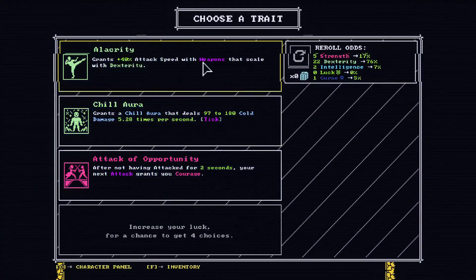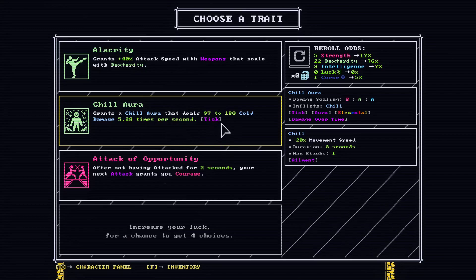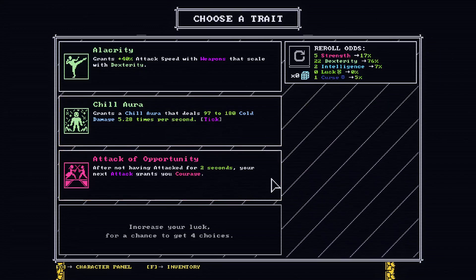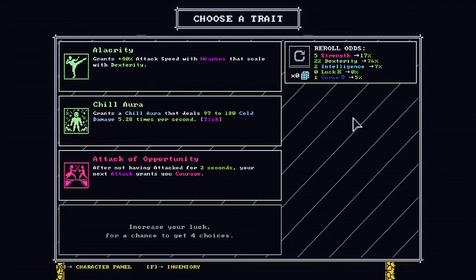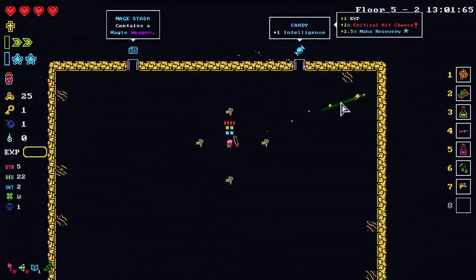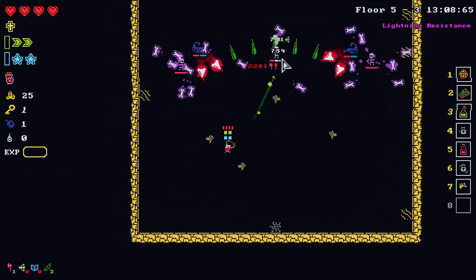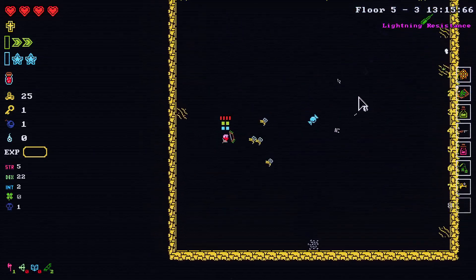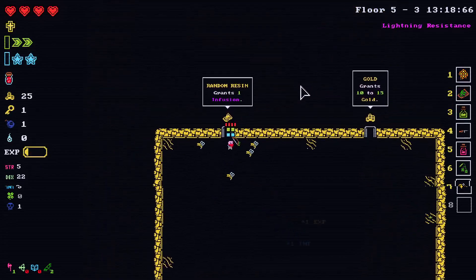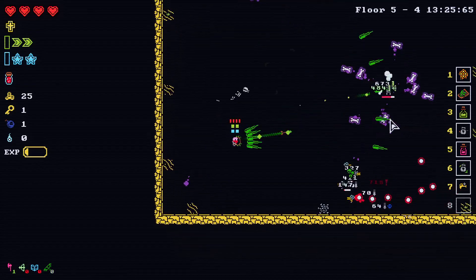40% attacks with weapons scale with dexterity. Chill aura that deals cold damage per second — a tick thing. After not having attacked for two seconds, your next attack grants you courage for eight seconds, max is one stack. We can't reroll, I'm gonna go with electricity I think. I'll go with some intelligence here because I want permanent potion effects. Permanent infusion would also be very, very good. Like one or the other — we got two potions.